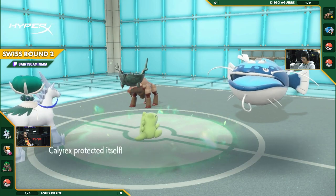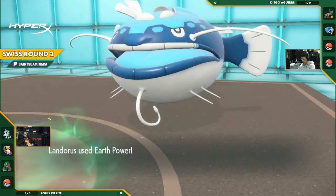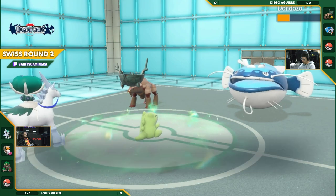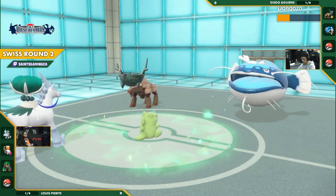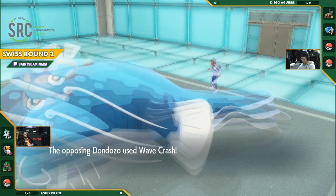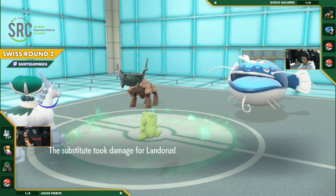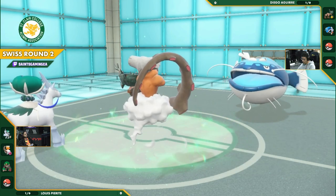Calyrex is using Protect. He'll be protected against anything that comes its way this turn. Earth Power is going to be doing consistent damage on this Dondozo. Going to get down in yellow, and the crit as well. Ruination coming through, going to get blocked out, though. Ruination is a really scary move. Brings you down to half HP for those who don't know what it does. And the Substitute goes down from Landorus now. Going to be exposed for the next turn.